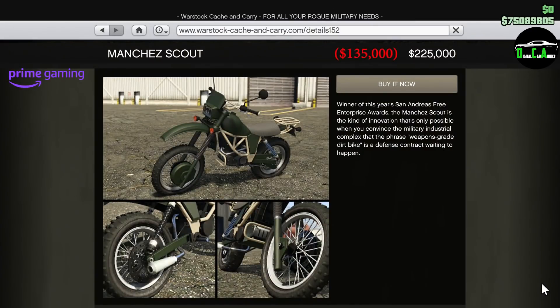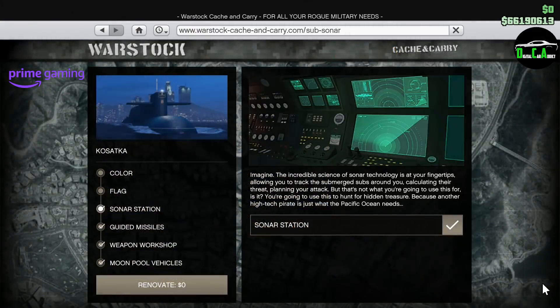Moving along, we have 40% off the Mancha's Scout. This bike released recently and is pretty fun to customize and do endless wheelies with. It's very cheap as well — it's not very fast, but that's not what it's made for. It's mainly made for messing around, doing wheelies, and off-roading. And lastly for Prime Gaming, you will continue to get the Sonar Station upgrade for the Kosatka Submarine for free. This upgrade normally costs $1.2 million, and getting it for free is pretty awesome. I'm not sure why they keep giving us this upgrade on Prime Gaming for free every single event week for the past four months now. Don't forget to log into the game this week as a Prime Gaming member and you'll get a free $200,000.